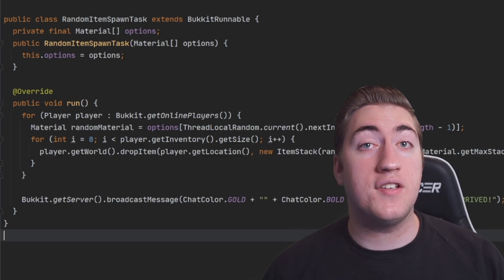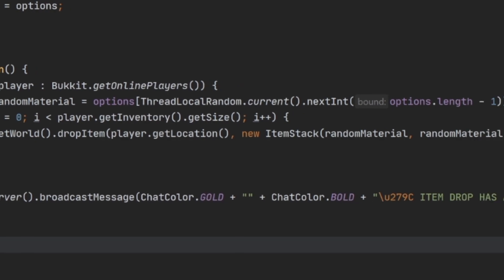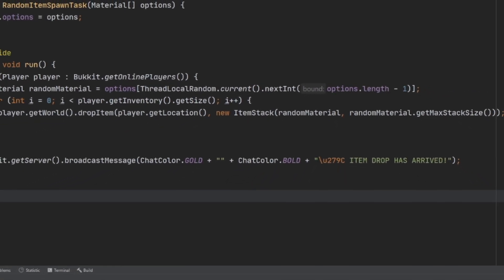Looking inside of the task, you can see the code is super simple. We just loop through every single online player, pick a random item type to spawn for them, and then spawn however many were allowed to spawn at their location.